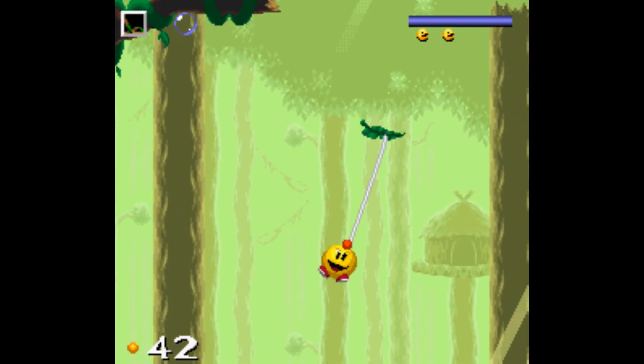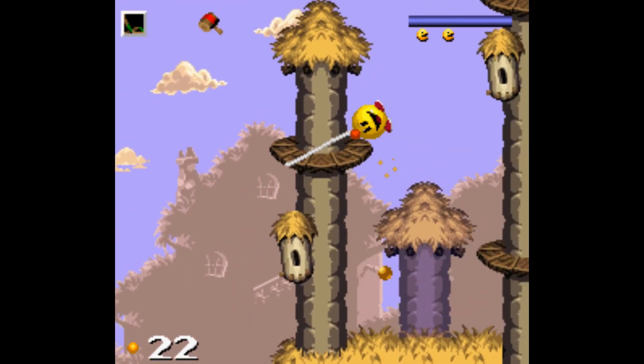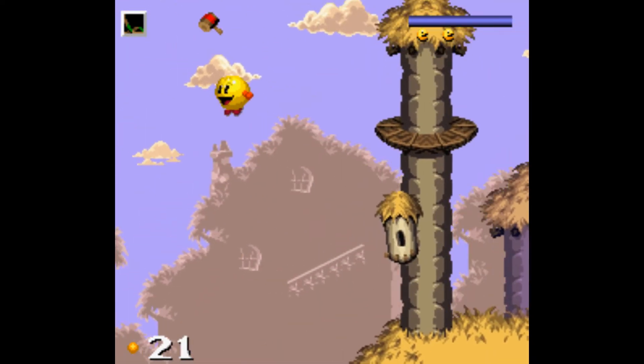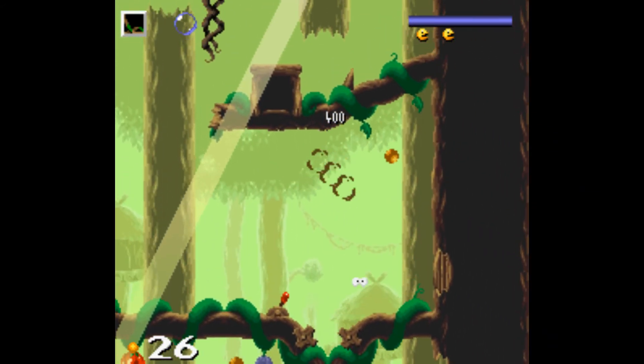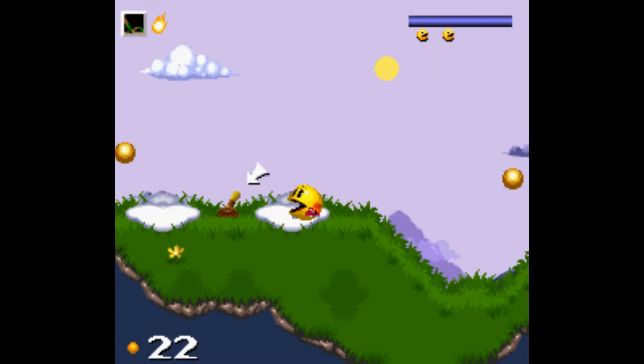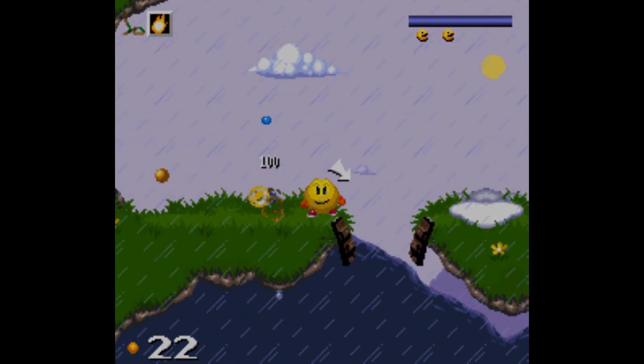Mastering the controls can be a little tricky though, especially when it comes to the rope. But once you get the hang of it, you'll find you can pull off some pretty epic maneuvers. Alongside the abilities and regular pellets, Pac-Man can find power pellets, which are used to once again kill off those pesky ghosts when they show up every now and then. Fireballs simply won't cut it for these guys, sadly.